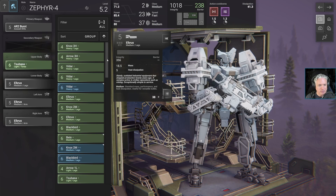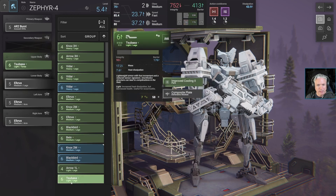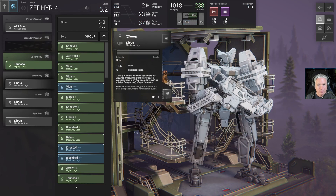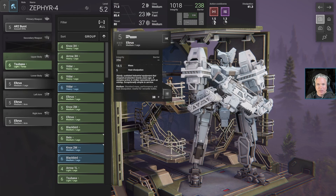We want light legs. Here are some Tsubasa legs — much lighter integrity than the Elbrus by a considerable amount, but almost 200 barrier, so 176. It reduces my mass and improves my heat dissipation. So right now, looking at this, I've got... let's pick the shotgun.